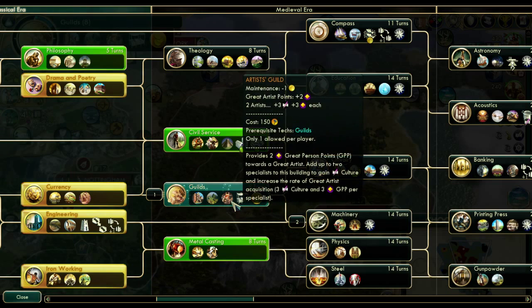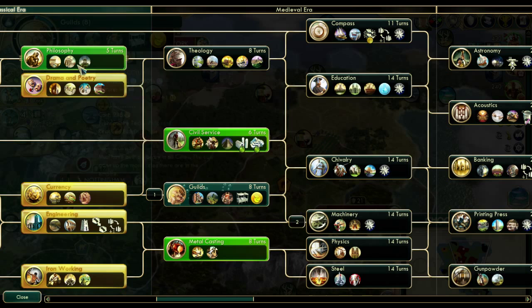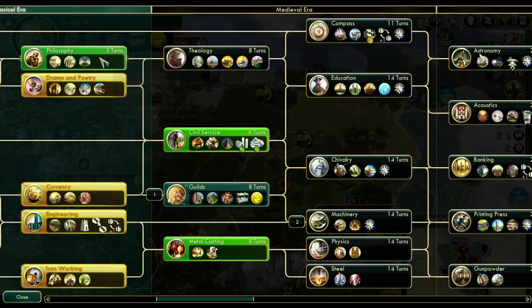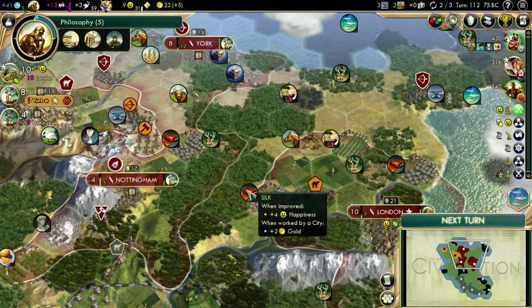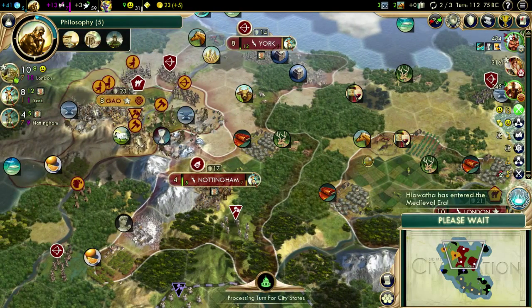Trading post gives me some money. National college is something - maybe we should do that. Let's get that real quick and get the national college. I'm not sure if we will get it built anytime soon, but it'd be nice to have around.